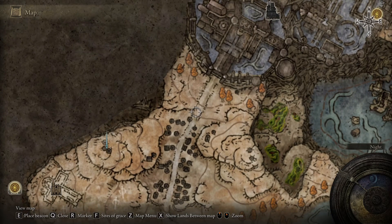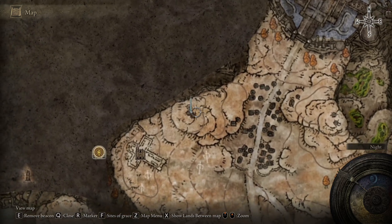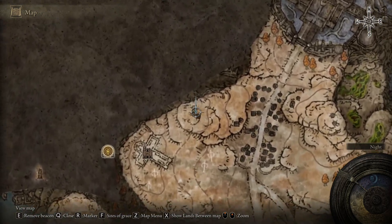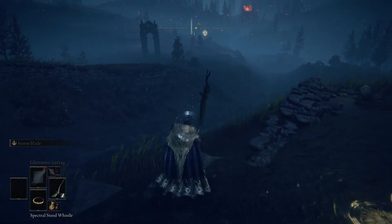Right when you get out of the tent village, you're going to want to hang a really hard left, and then go straight up this little hill, and you're going to meet three tents. This is where we want to be. I'm going to show you the exact route on Torrent real quick so you don't get lost.